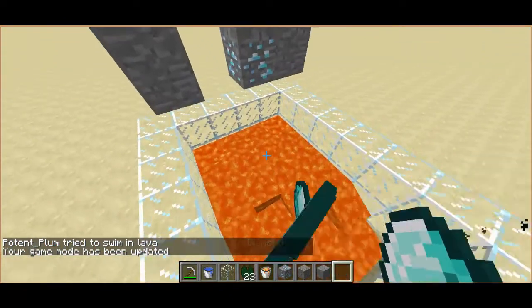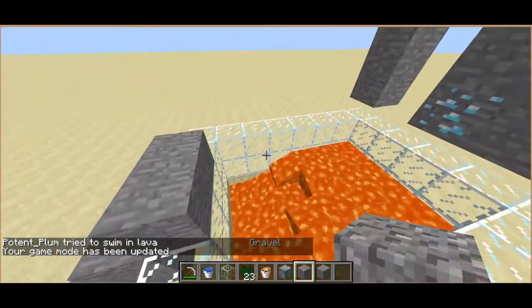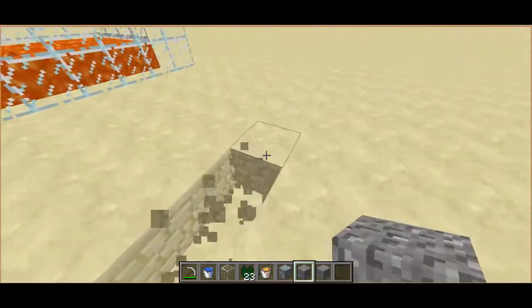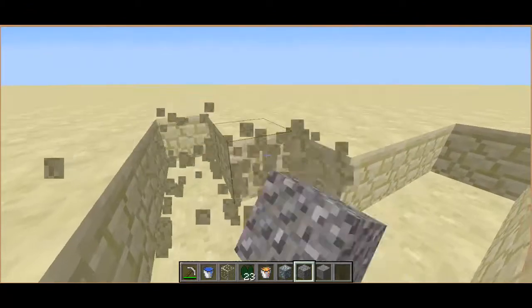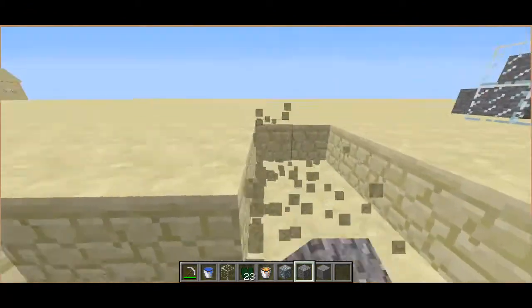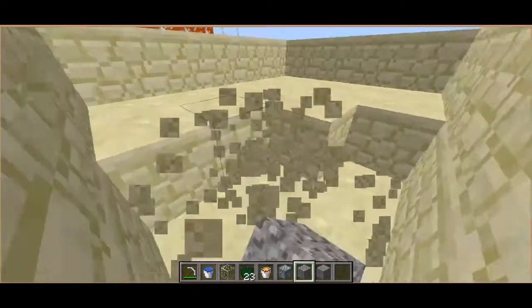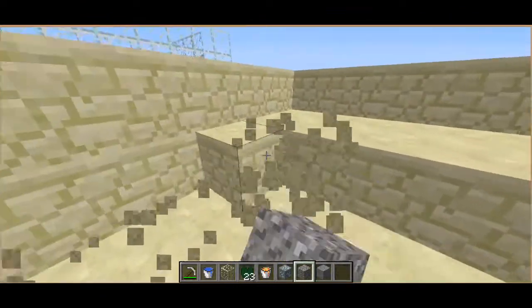This is basically a gravel-updating lily pad thing. To build it, you're basically going to build a three-block-deep pit. It can be as big as you wish — basically doesn't matter how big it is.